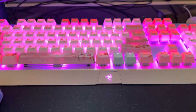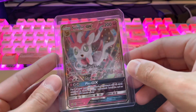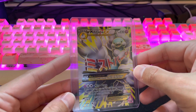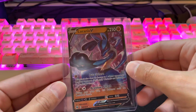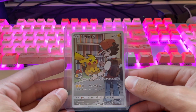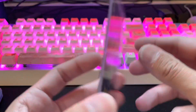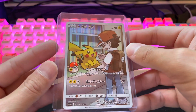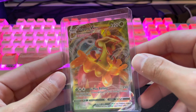Chansey Holographic from XY Evolutions. Poliwrath. Awesome Sylveon GX. Mega Altaria EX — love these cards. Got a cool little Lucario V. We have Red's Pikachu, which I was very happy when I pulled this from the Japanese box that I had. Super nice card — rainbow holographic in there, beautiful. Flapple VMAX, also very nice.